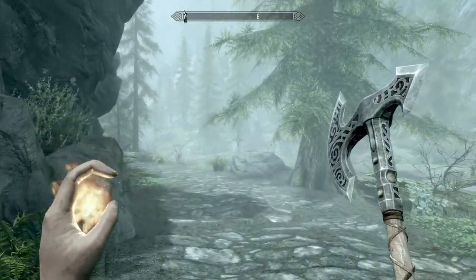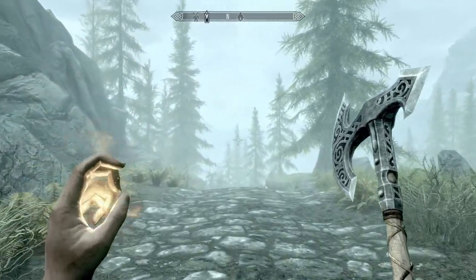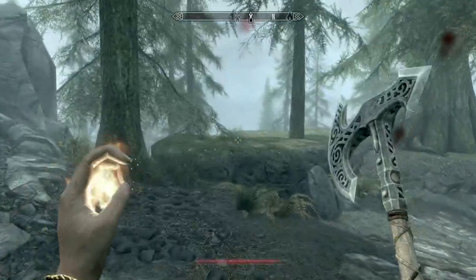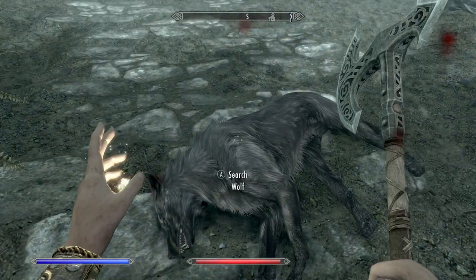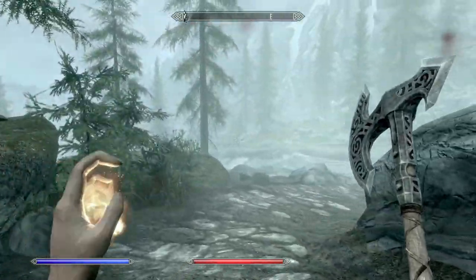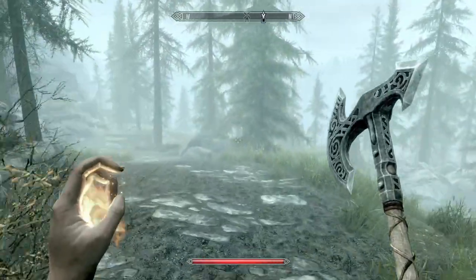I've heard an interesting interview with Todd Howard — it's the first time I've ever heard him talk about it — apparently a pet peeve of his is radial maps, the little mini-maps that come up on screen. His reason for disliking them is that the minute there's a mini-map on screen, you spend all your time looking at that instead of looking at the world around you. Which is true, and can be said of all the games really.